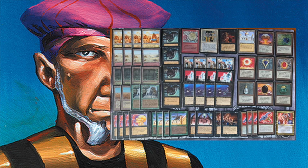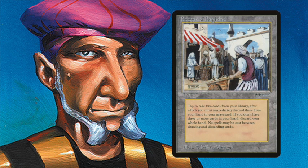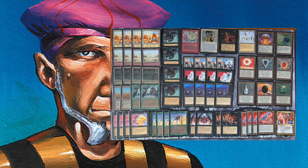What better way to get them there than by using a full playset of Bazaar of Baghdad? This is of course an epic card from Arabian Nights — truly an icon in old school magic. You tap it, draw two cards, and discard three cards. At first this card wasn't very popular, but it didn't take deck builders long to realize the immense power of this card. It's truly a powerhouse, and in this deck we're finding four of those.